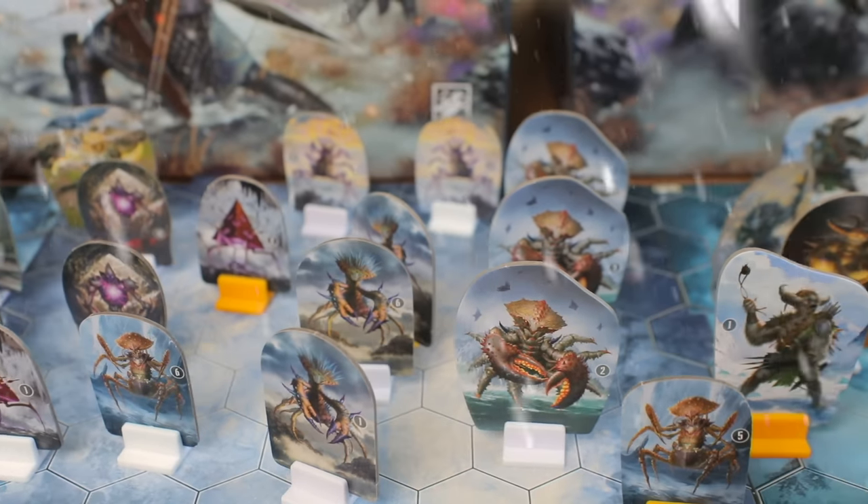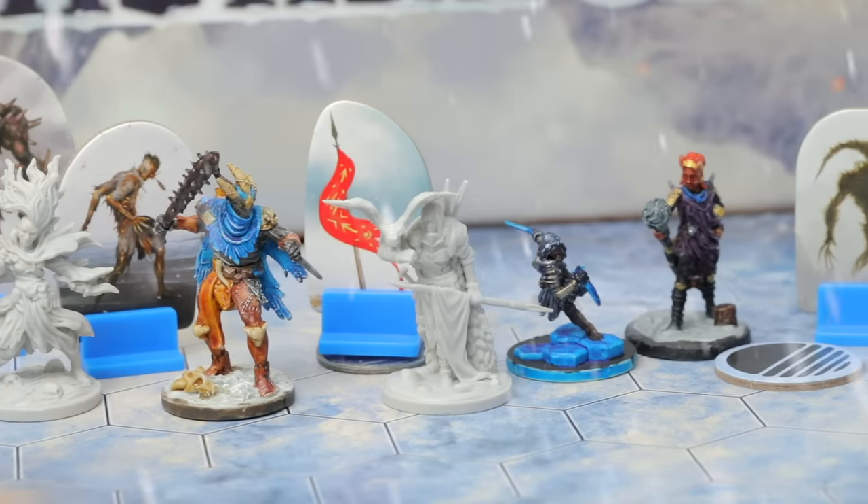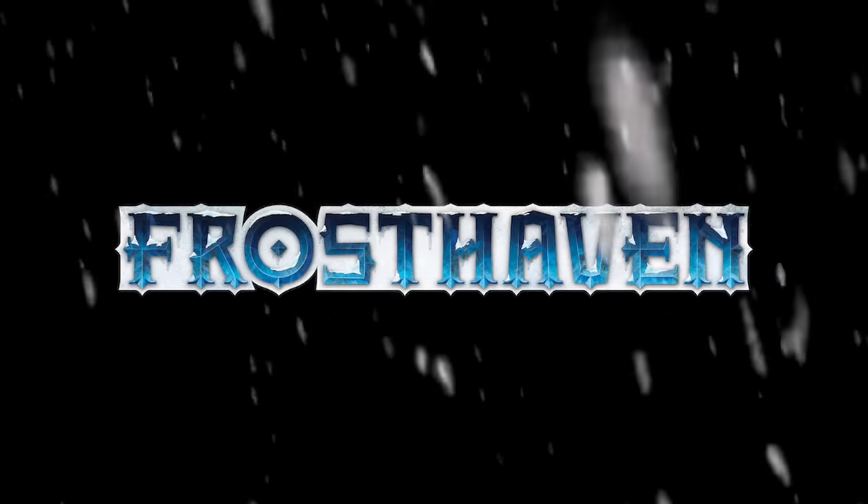Frosthaven. A tiny settlement carved out of the frozen wilderness, isolated by towering, unbreachable drifts. Your skin is thick, but nothing is thick enough for this.